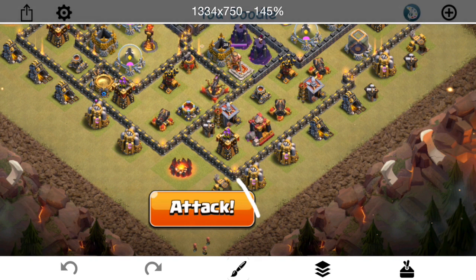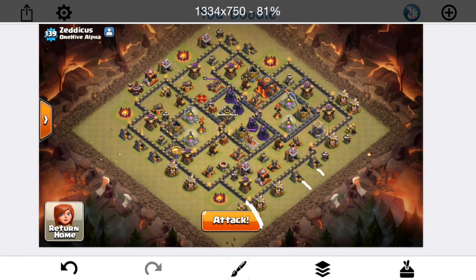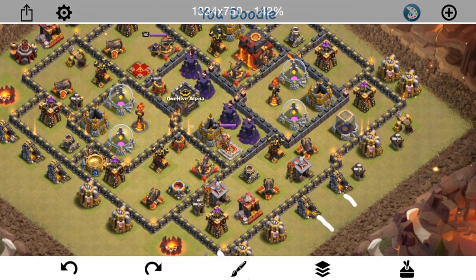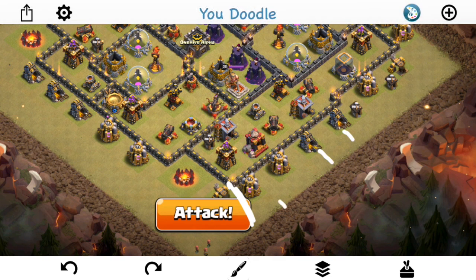I'm going to drop down a giant and wall breakers right away to open that up. Then maybe even before that, some minions right here at these locations. Just the minions down at the bottom.